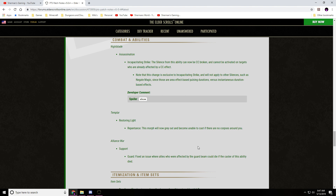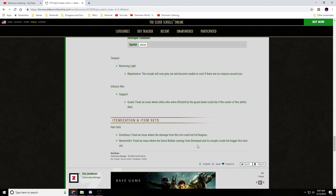Alliance War, Support — Guard: fixed an issue where allies who were affected by the guard beam could die if the caster of this ability died. Itemization and Item Sets — Dama House: fixed an issue where the damage from this set could not hit dragons. Fixed an issue where the Grave Robber synergy from Boneyard and its morphs could not trigger this item set.